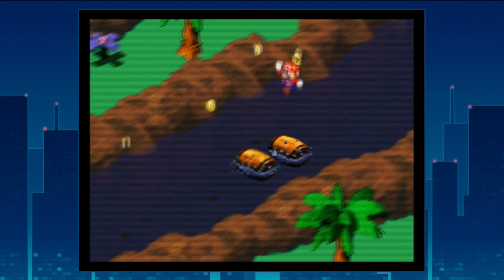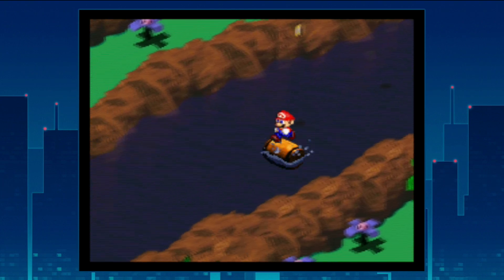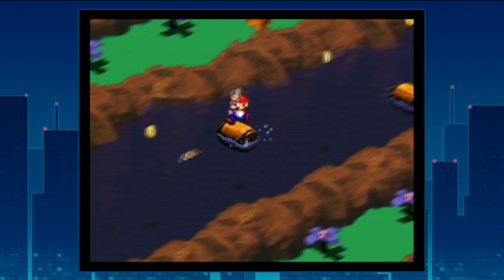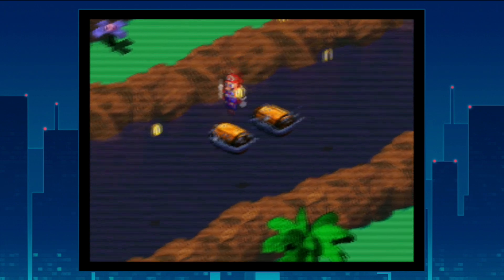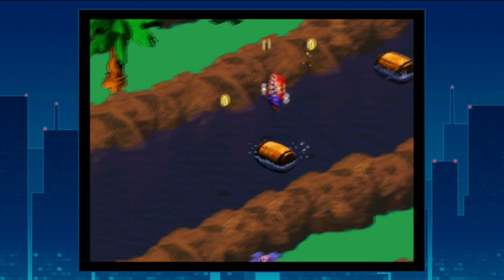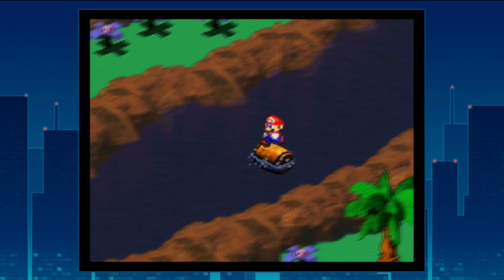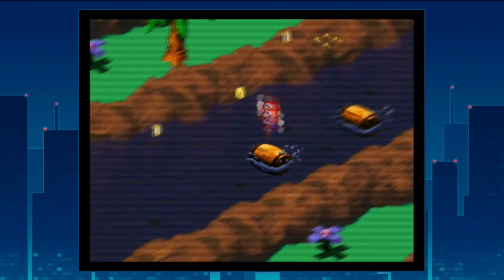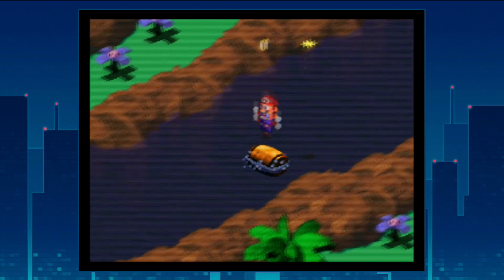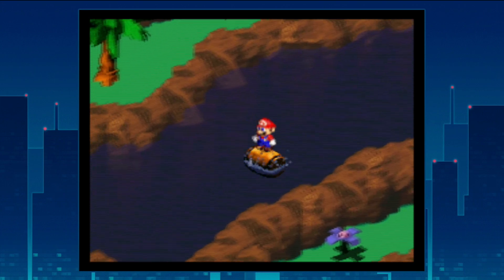The barrel jumping event is pretty straightforward — you're just jumping as you pass the coins. It can be a little tricky to time but not overly difficult. Fish enemies come in and if they hit you, you lose some of the coins you've been collecting, so you have to jump over them. As you pick up speed they come faster and sometimes try to get you while you're jumping for coins.